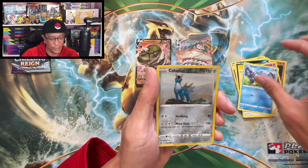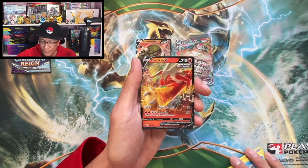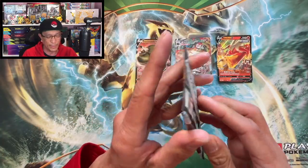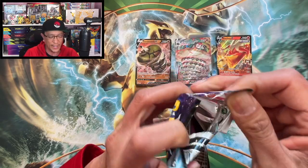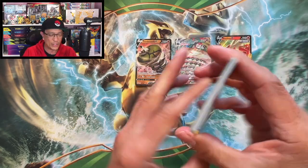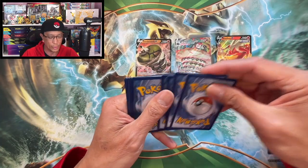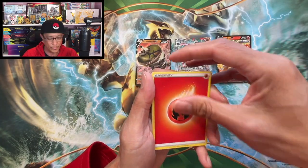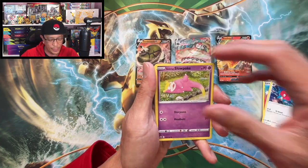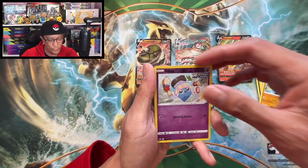Fog Crystal, Hatterene, Drizzile, Yamask, Koffing — we got a Sobble reverse holo, Blaziken V, another hit! Not the top chase card though — the top chase card is the alt art Blaziken. We got one more shot at it. Staying positive, we have a shot! Four to the front: Fire Energy, Gardenia's Vigor, Gloves, Lucky Energy, Porygon 2, Slowpoke, Koffing, Yamask, Snorunt, Kubfu — reverse holo. No luck from this ETB, but we did pull three hits. We move on to Astral Radiance.